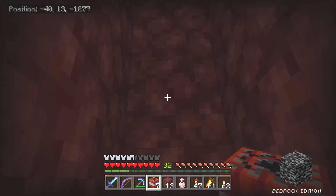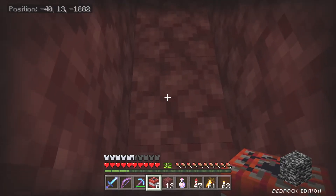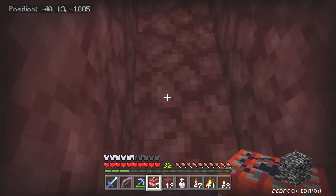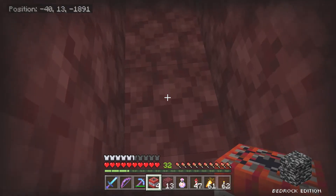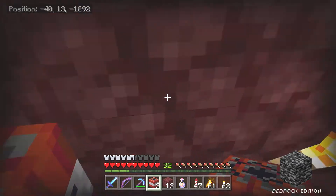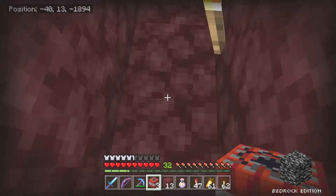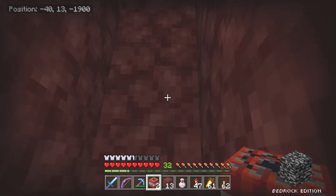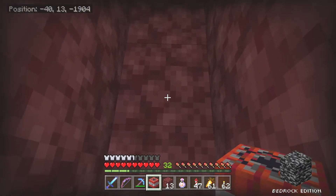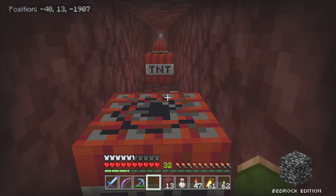If I was mining with beds, I'd make this tunnel at Y12 and dig out one block to the side to place a bed, because beds explode in the nether. The problem is beds also make a lot of fire when they explode — it's very messy, and you have to be close enough to touch the bed to set it off. So you're going to be close to the blast. It's dangerous and messy. TNT is a lot neater, it just requires harder-to-get materials.